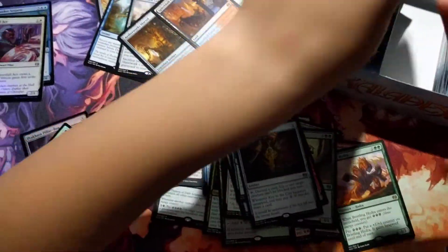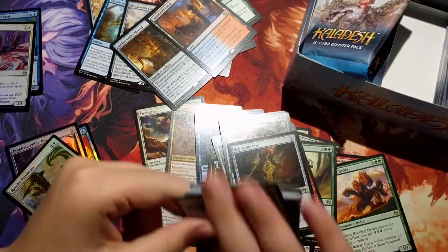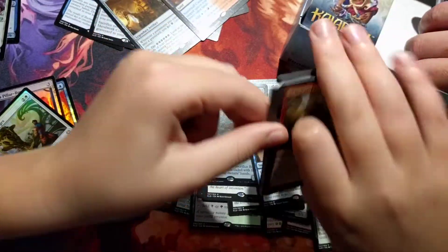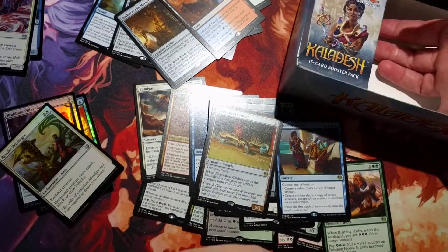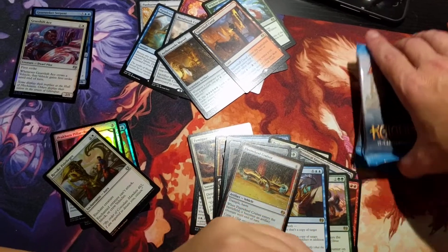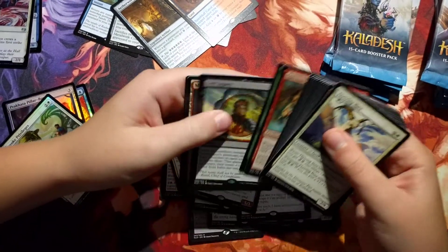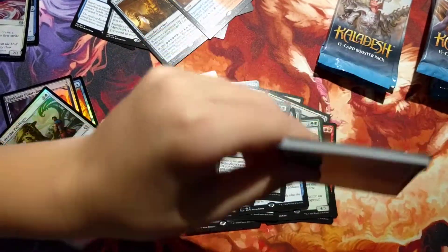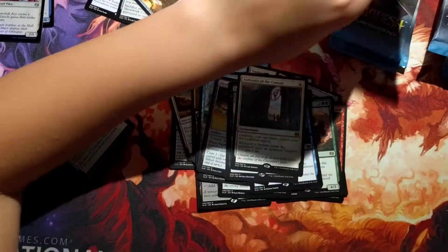A foil Revoked Privileges and a Key to the City. A Master Trinketeer. A foil rare — Beaumat Courier and a Saheeli's Artistry. My Masterpiece — a Fleetwheel Cruiser. A Lost Legacy. And Authority of the Consulate.